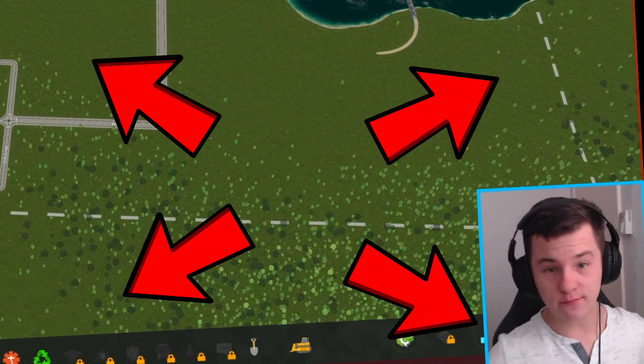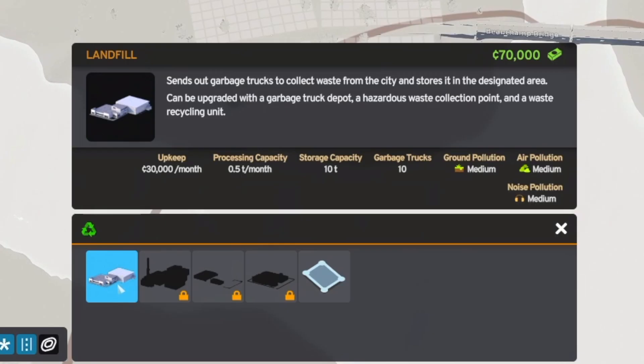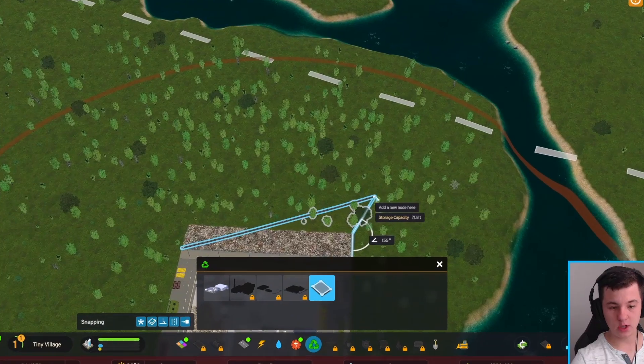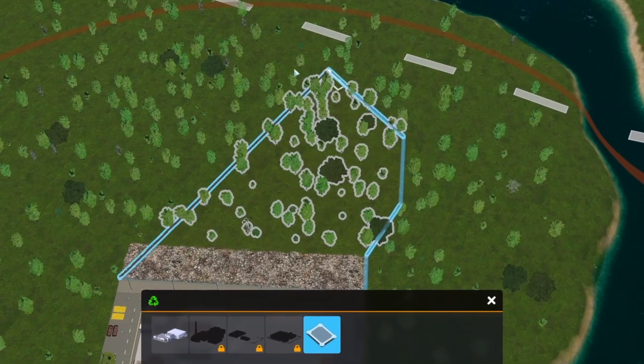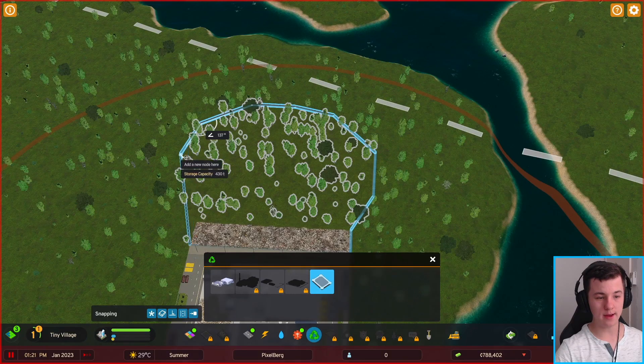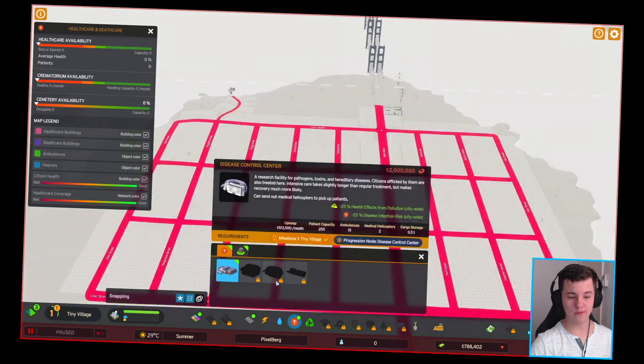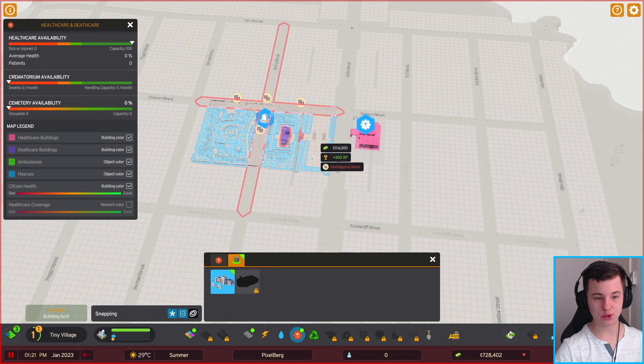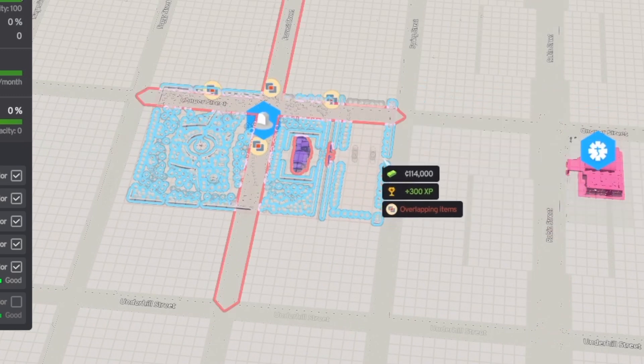We'll add another transformer station over here, and that's automatically connected, so we don't need to drag a bunch of wires everywhere. The next thing is to build a landfill site — this little island here is the best place. We'll draw out the area and make this a small landfill site.